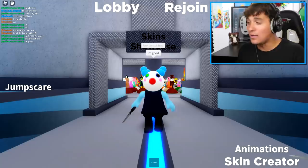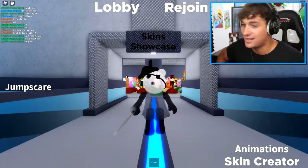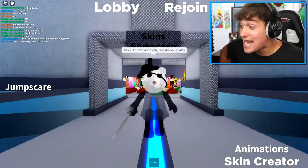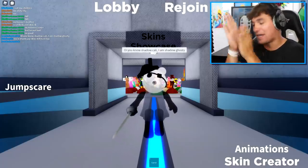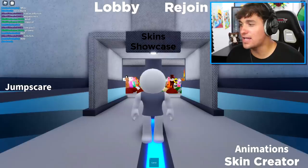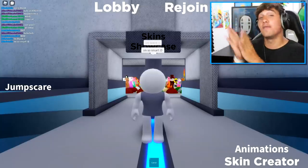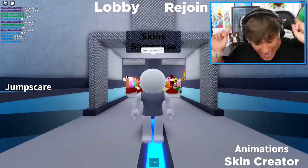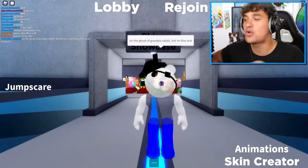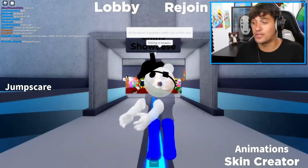Person number three has a ghosty skin called Shadow Ghosty - from the shadow realm! Round of applause. Next up, a completely blank skin - you've got to give them 10 out of 10 for trying since nobody else thought of that. Maybe it's some sort of moving mannequin. Finally, the Ghost of Grandpa Rabbit and Fishing in Heaven - and then they slapped me straight across the face!